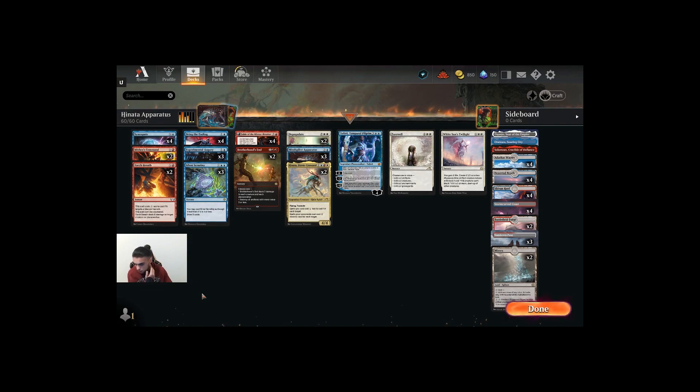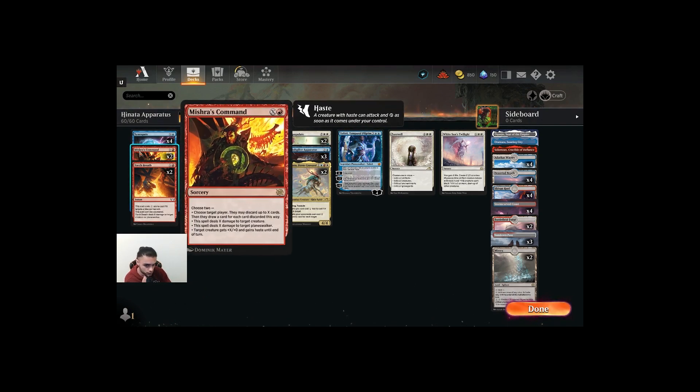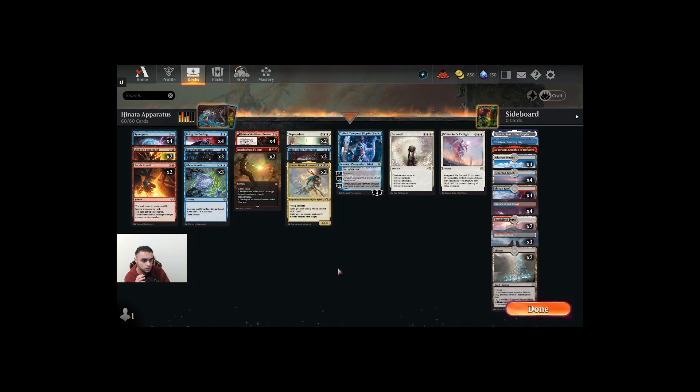If I was to cut Mishra's Command, I'd probably include either the White March or the Blue March. I'm leaning towards the White March a little more — I had it in the deck but cut it before I started playing, because it just wasn't it for me. The White March is very good in a deck like this where it can cost much less to cast, and the Blue March is obviously a tempo card that can help you survive a lot.